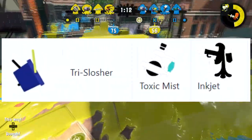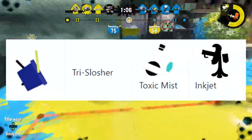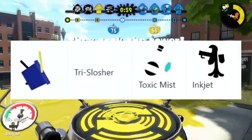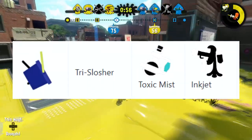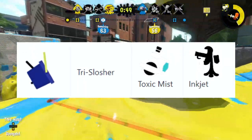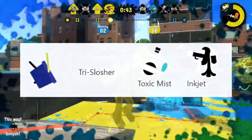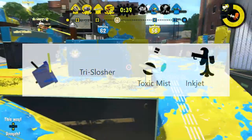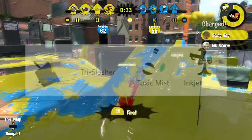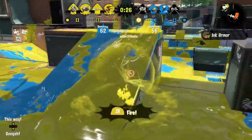Last but not least, we have the weapon that Nintendo's been hiding from us the whole time — the Tri-Slosher! I don't know why they didn't show it to us beforehand, but the kit is so fun and so aggressive. The toxic mist is there to throw down and fire the Tri-Slosher at it, and people go away because the Tri-Slosher kills really fast. This Tri-Slosher has the ability to cause problems on purpose, even from a distance. When the Tri-Slosher player doesn't die randomly in the middle of a team fight, they can just inkjet and win. If your inkjet doesn't kill your opponents, when you land, you can just finish the job. Don't forget the Tri-Slosher is a two-shotting weapon — it's always been kind of gross, and this kit is really mean for it.